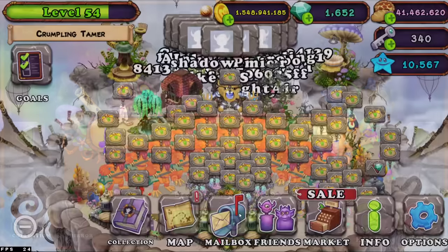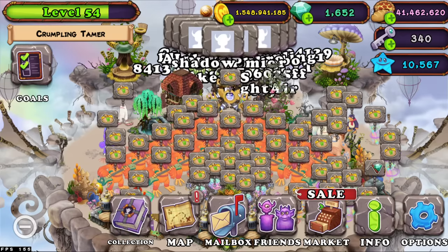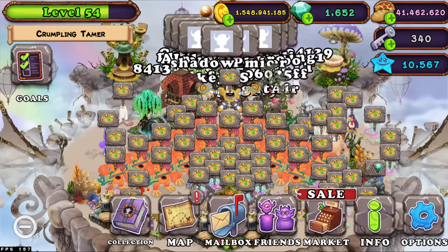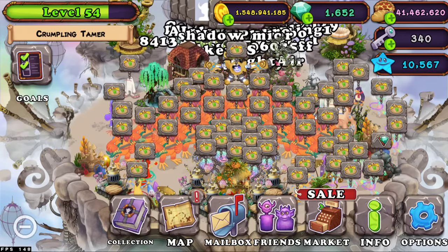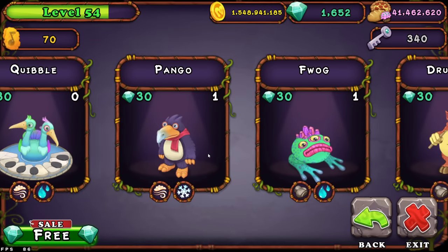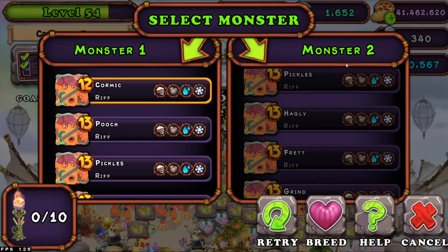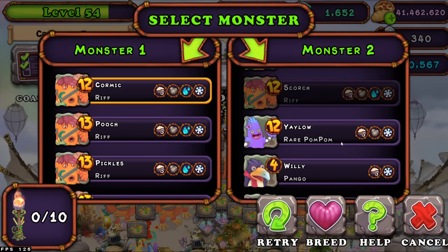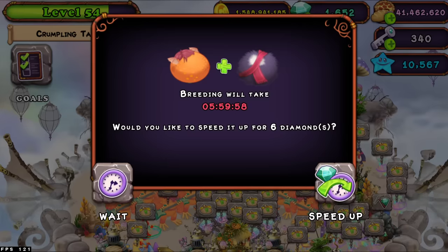Now let's move on to Air Island. According to the MSM Wiki, you want Congol on Air Island and Pango on Cold Island — or Riff and Congol on Air Island, and DG and Pango on Cold Island. We're going to be doing it the opposite way; it doesn't make a difference. We bred a Pango here — there we go.